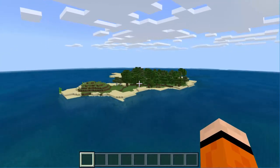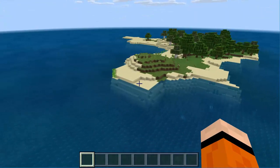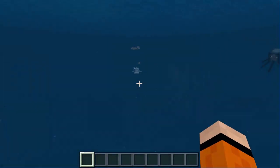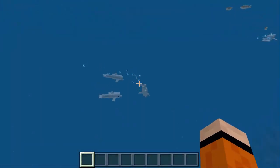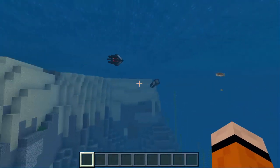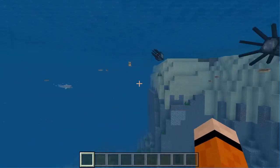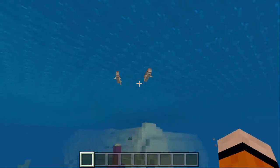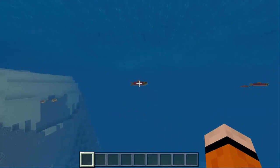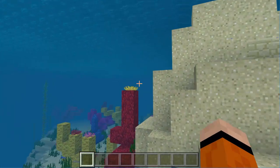There are also some surrounding islands right here. If you want to travel to this island or this island, there's some sugarcane as well right there. I think I see dolphins — yeah, I see a dolphin right here. Oh, and some more dolphins right here. So you have dolphins, you have all these cool new fish that they added, and some squids. We have different types of fish right here.